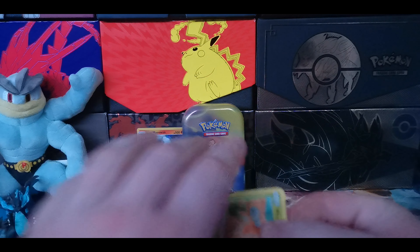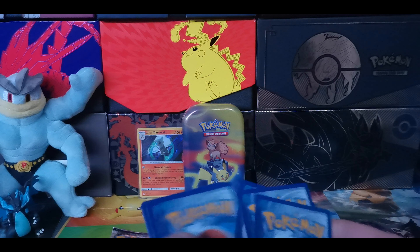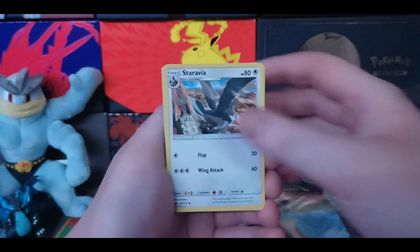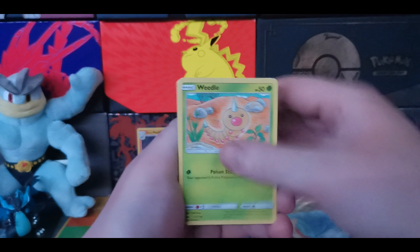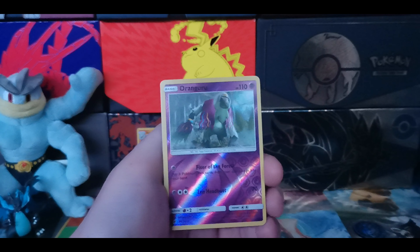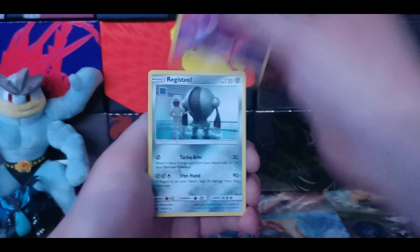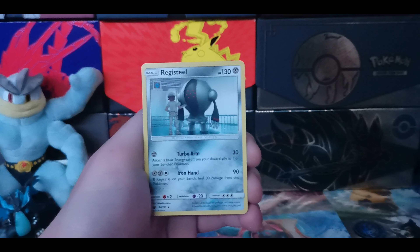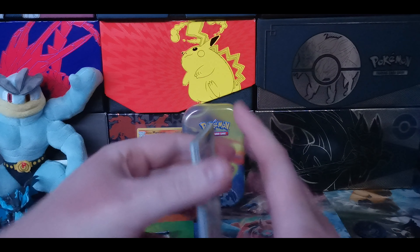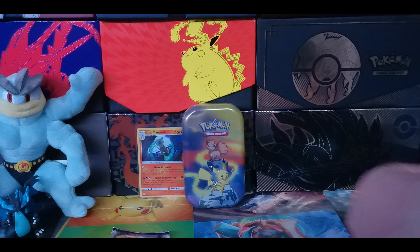Let's do Crimson Invasion first this time. We got a code card. Four to the front. Fairy Energy starting us off. We have a Staravia, Lucimine, Assellgore, Weedle, Skiddo, Starly, Corphish, Pumpkaboo, Oranguru, Reverse - that is a rare - and we have Registeel on the end. I was always a fan of this card. It just seems ominous because I think these scientists turned out to be bad in the Sun and Moon games - it just looks like they're manipulating or controlling Registeel.